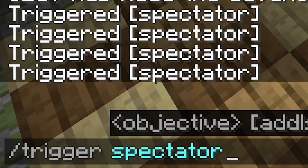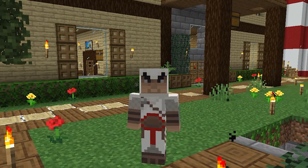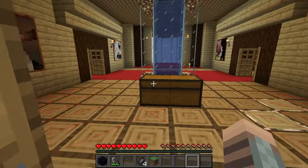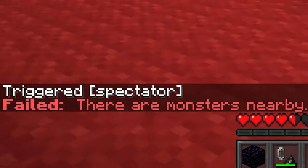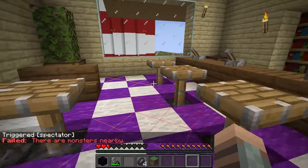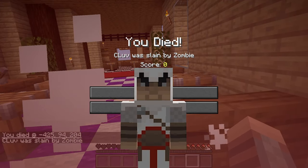Now you can do that whenever you want. And why is this Survival Friendly? Well, there's no way of cheating if mobs are nearby. Because if you want to switch back and there are monsters nearby, it'll say 'Failed — there are monsters nearby, you can't go into it.' So you can't use this to get out of bad situations. You just have to take the L.